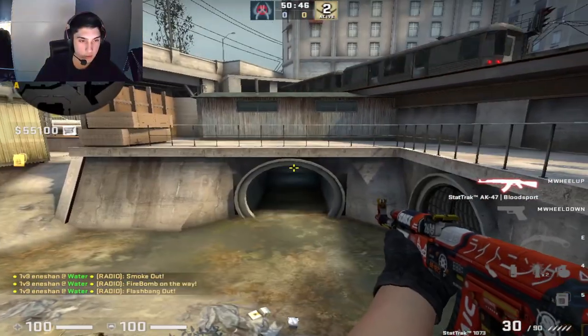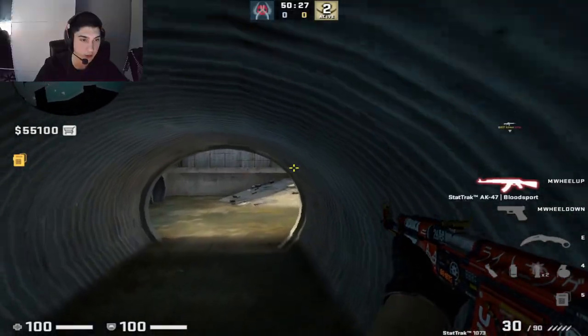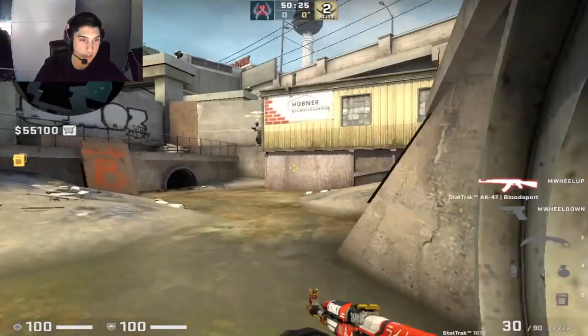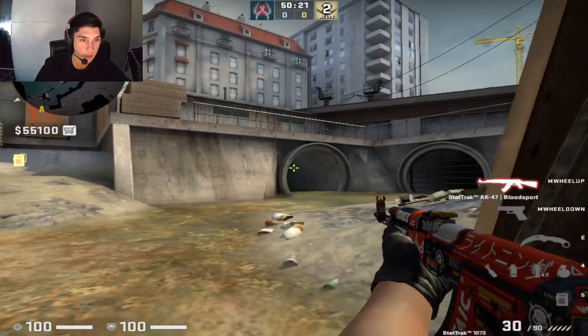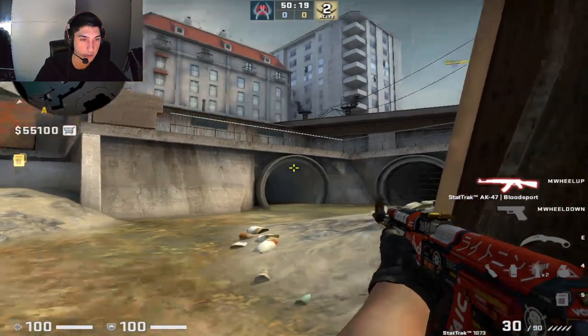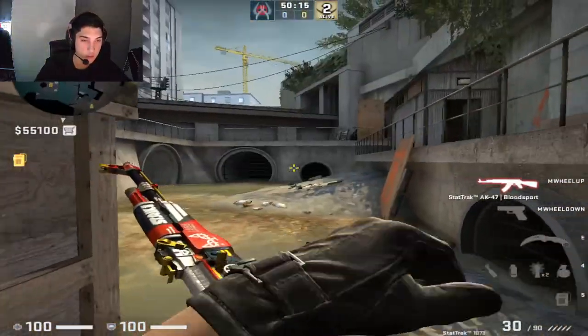Be aware of this angle when you enter short — they can see your legs before you can see them, so make sure you use a flash to clear it. Be aware of off-angles here too. One common off-angle is where people like to sit; sometimes flashes land top right so they dodge them and hold this angle.